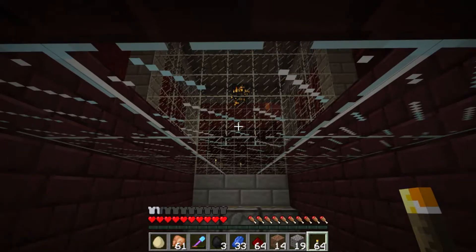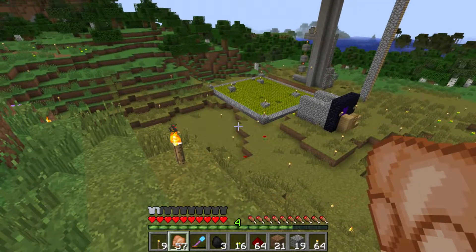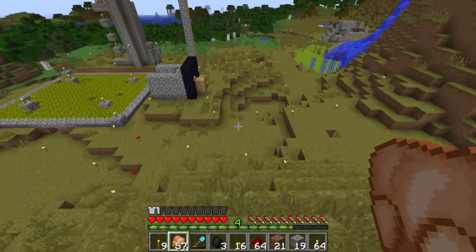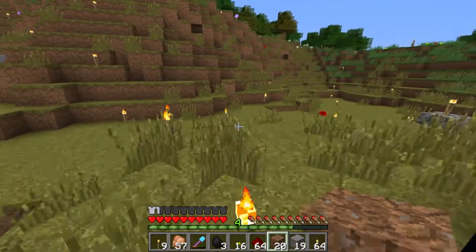I don't know what it is about my nether portal that's really attractive to mobs, but there's just a huge pack of pigmen here right now in very large numbers. If anybody knows why that is, if you wouldn't mind telling me, I am super curious about what is going on.